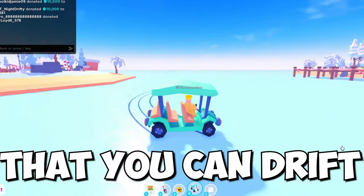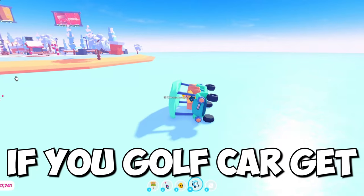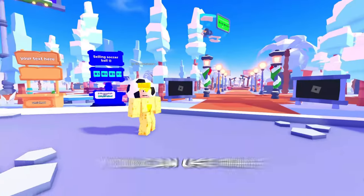The next secret is that you can drift with the golf cart by holding the Shift key while driving. If your golf cart gets flipped, you can fix it by pressing the F key. You can also go into free cam mode by pressing Shift and P, which is useful for recording and exploring the map.